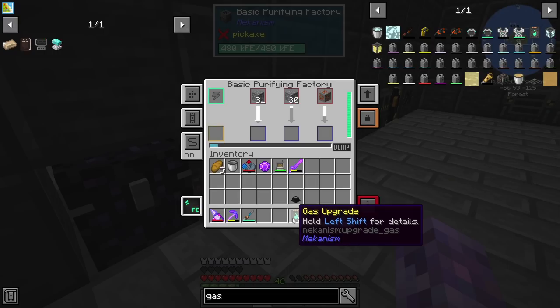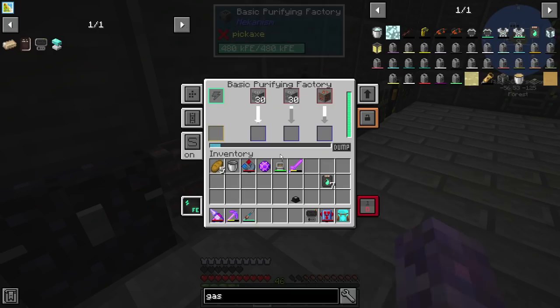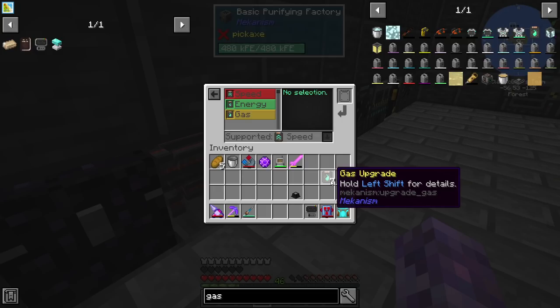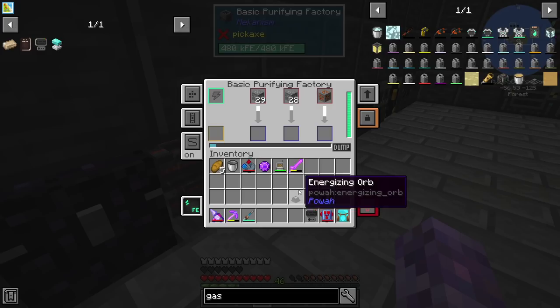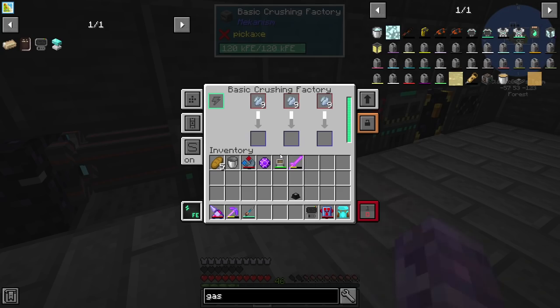These gas upgrades apparently increase the efficiency of gas-using machinery. I wonder if we can have 8 — let's put 1 in. It looks like he's going a little bit faster. Let's put another 3 in so we end up with half the gas upgrades. Getting some more movement — let's just chuck them all in. So with full gas upgrades... it's doing one slot at full speed and the other slot not as much. I do wonder if upgrading this purifying factory to the next tier would make it more efficient or make it use more gas.